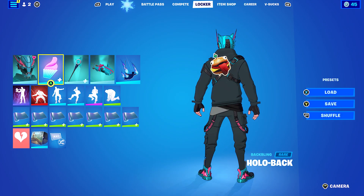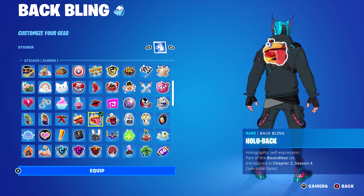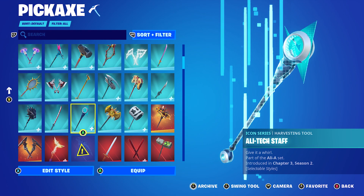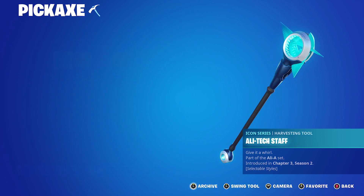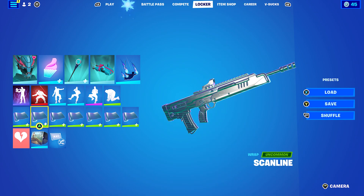Let's move on to the next combo. I decided to put on the Durr Burger Back Bling — I was either going to use Durr Burger or Durr, which is basically a burger. Since MrBeast has his own MrBeast Burgers and his own burger place, it's pretty cool. If you have a Durr Burger Back Bling that isn't holographic, that would also work perfectly. Pickaxe is the Ali-Tech Staff, which is Ali-A's pickaxe, and I'm using the Rare Reaper style — basically the blue style. The wrap is Scanline, for the blue theme, which goes very nicely with the skin.